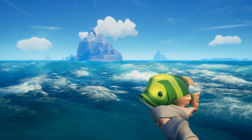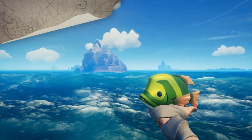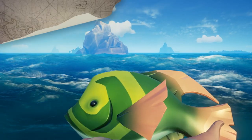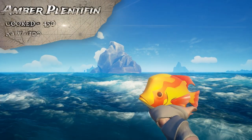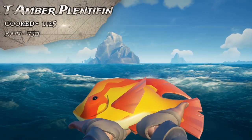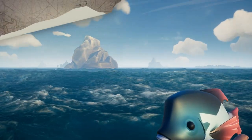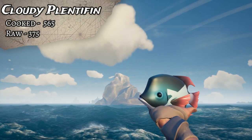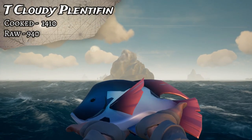Next up are Plenty Fins. You're going to find these in the Shores of Plenty and they eat Earthworms. First up is the Olive - cooked is 340 gold, uncooked 225, and the Trophy cooked is 850, uncooked 565. The Amber Plenty Fins sells for 450 cooked and 300 uncooked, while the Trophy sells for 1,125 cooked and 750 uncooked. The next Plenty Fins is the Cloudy - the regular cooked Cloudy sells for 565, uncooked 375, and the Trophy Cloudy sells for 1,410 cooked and 940 uncooked.